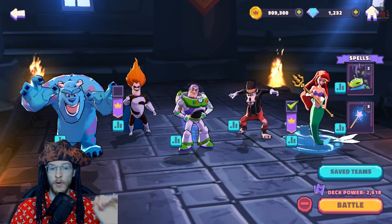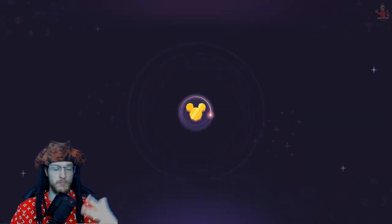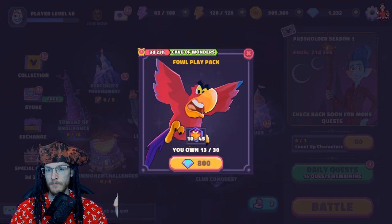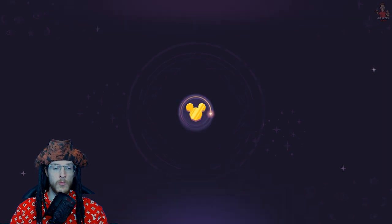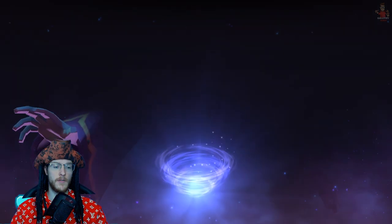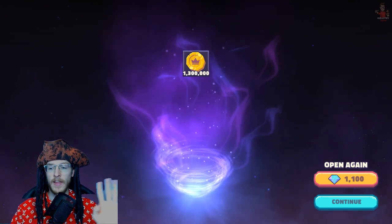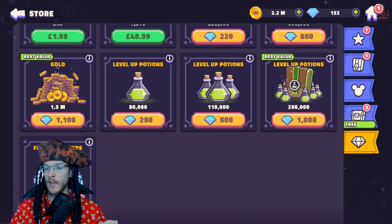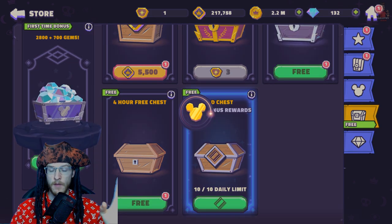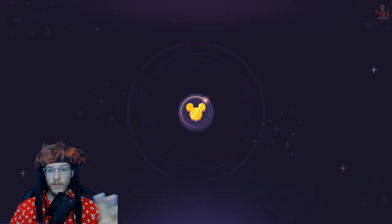Before I do this I should probably level up Syndrome to seven stars because that will assist me. As you guys know, what I always tell you is to spend your diamonds on a straight conversion to cash — that's all I ever spend my diamonds on. Now I can get those two characters leveled up, and make sure you're opening your daily crates and watching your free missions for diamonds.